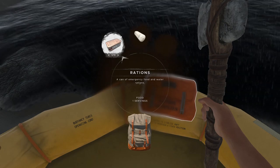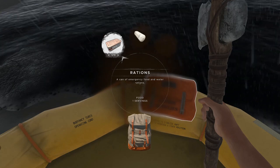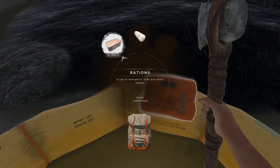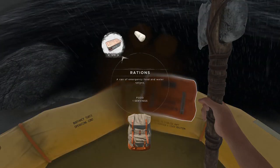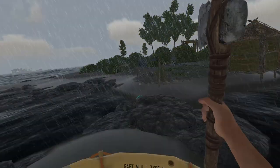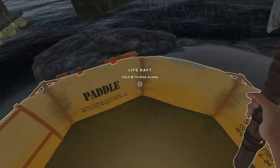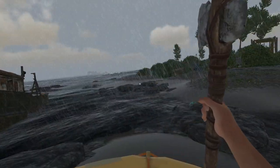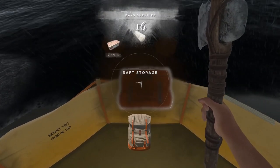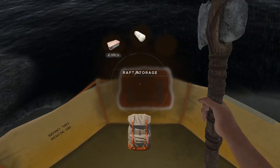The other thing to make note of is your rations. The emergency food and water rations is literally what it says on the tin. If you are running low on food or water, you can use these emergency rations. However, just keep them back and use them as an emergency. It's really quite easy to get your water still and smoker up and running, so get those going and you can get your own food and water.